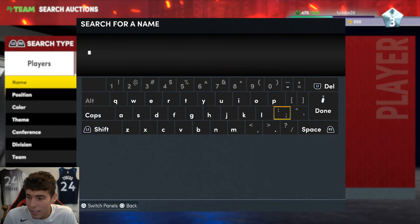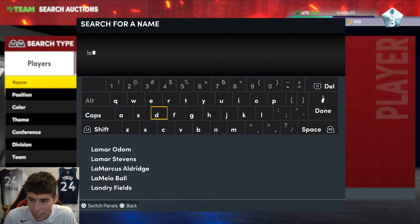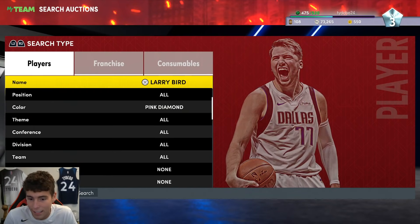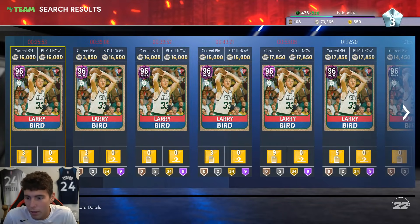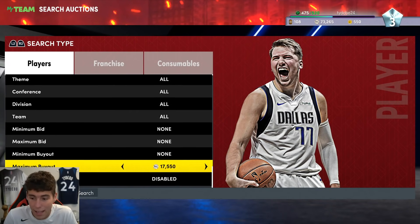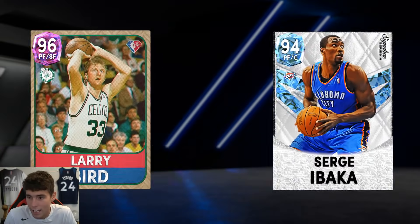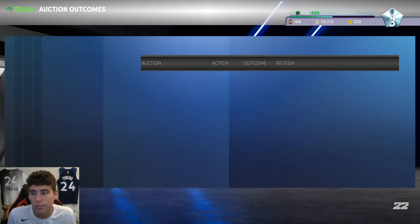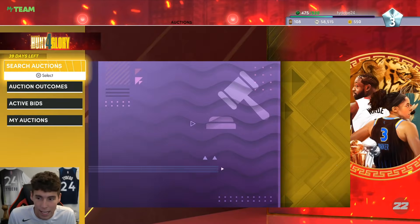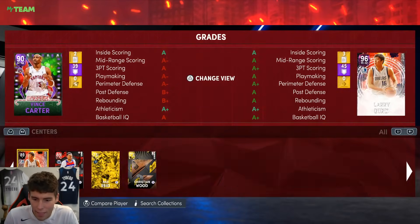Vince Carter is the next guy I'd probably look to replace — I'm not that high on him at that small forward position. A guy I think is decent for his price that I want to talk about is Larry Bird. I've seen his price slowly decline; I saw him for like 15,000 the other day. Let's see if he's right at that 15,000 price point — he is. If I can get a badged-up Larry for about 15,000 MT, I might just have to do it. He's a card I just kind of want to try out.